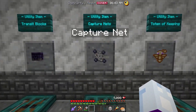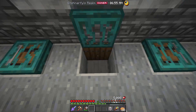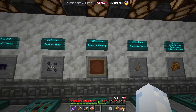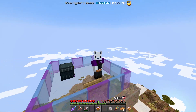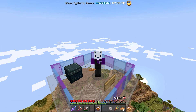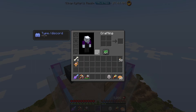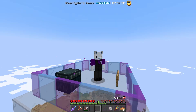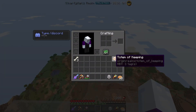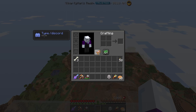That's the capture net — a handy utility item. The next is the totem of keeping, and we're just going to have to use this one up. What does a totem of keeping do? It's kind of like a totem of undying in that you can use it to save yourself from death, but in a different way. Since it's difficult to recover your stuff in the resource world, if you have this anywhere in your inventory — it doesn't have to be in your offhand — it will save you from losing your stuff when you die.